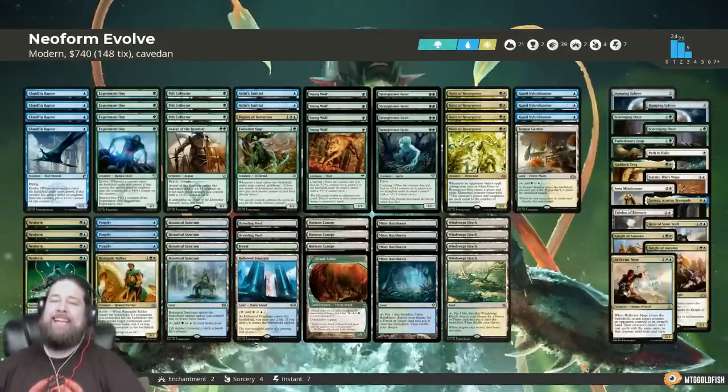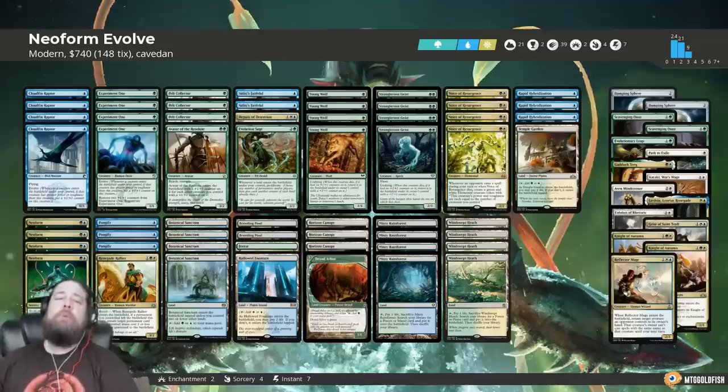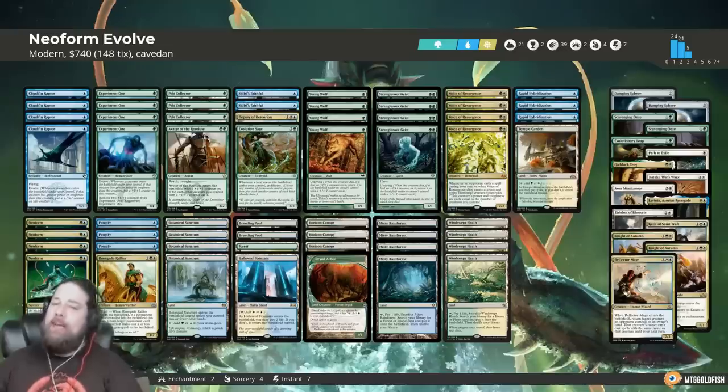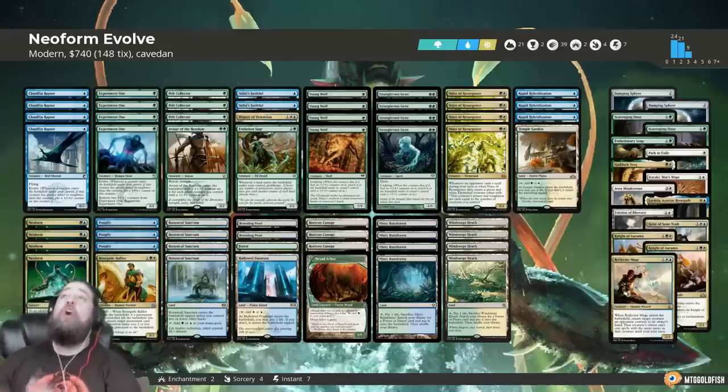Hello everyone, it's Seth, probably better known as Saffron Olive, and it's time for another edition of Much Brew About Nothing. This week we are heading to Modern to play Neoform.